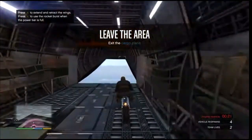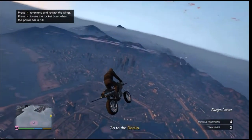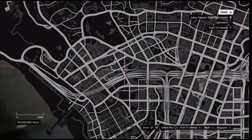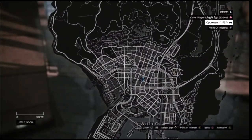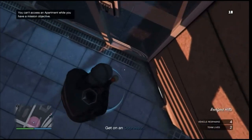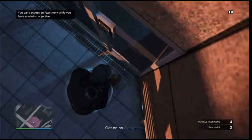Whenever you fully load in, go ahead and head to your apartment. When you get to your apartment — just letting you know, if you're new to this, you cannot see your apartment on the map, so you will have to remember where your apartment is. Whenever you are at your apartment, go ahead and walk up to the blue circle and blow yourself up. You can use a rocket or a sticky bomb — once you're in the blue circle, just blow yourself up.